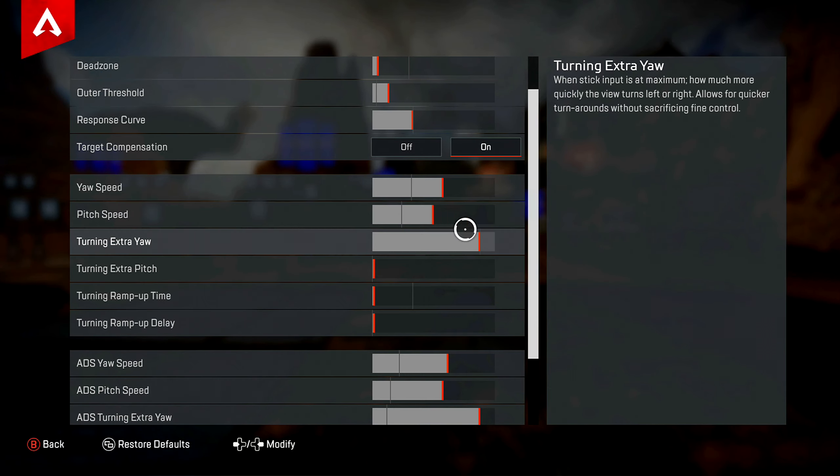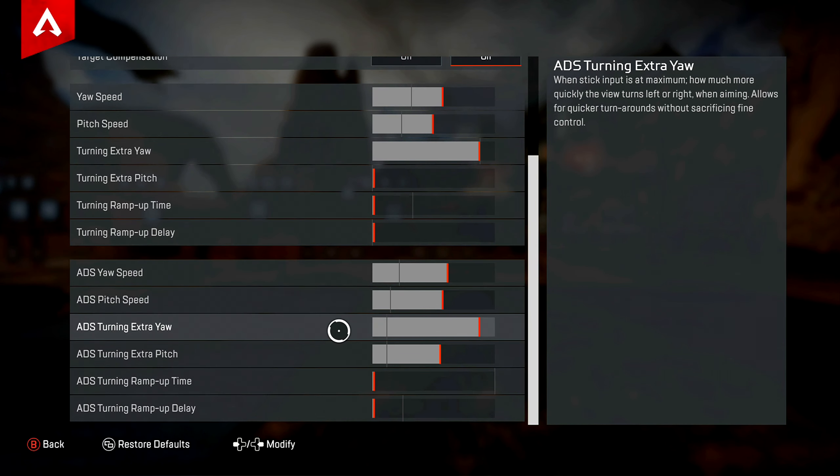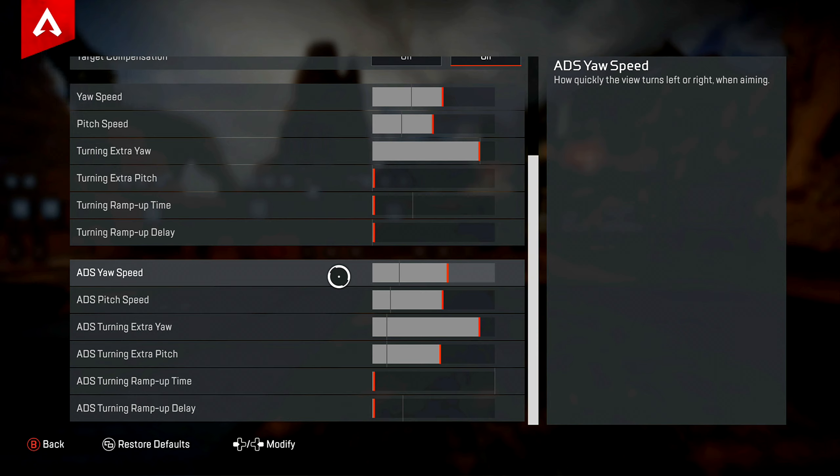The pitch is also gonna be 13 clicks from behind the line, same as the yaw. Turning speed is gonna be right on the line. These next three settings you don't have to worry about — they're gonna be off.